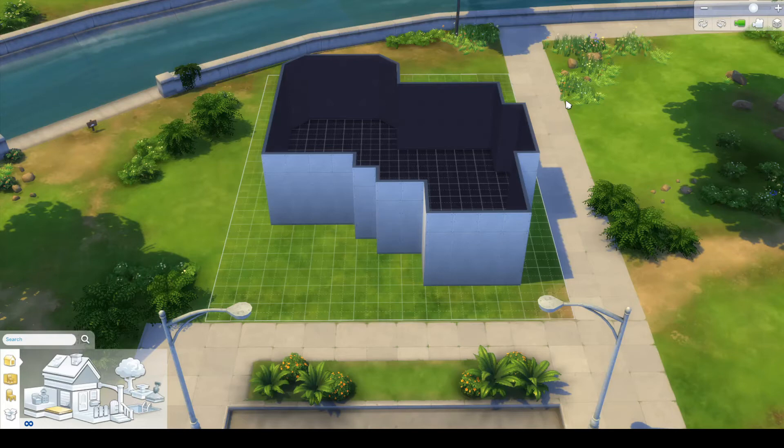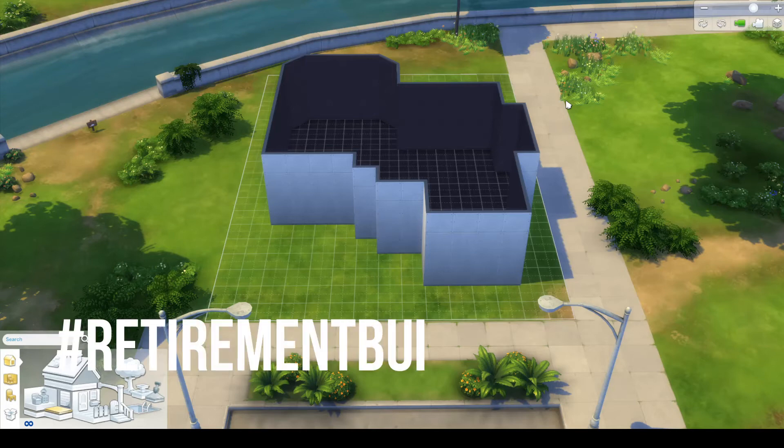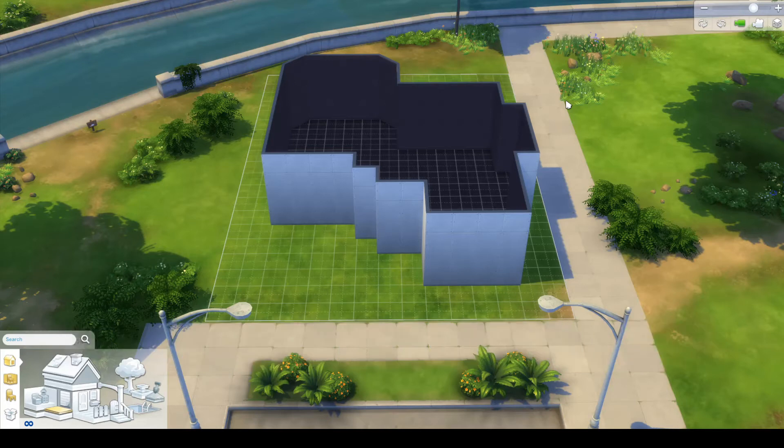That expansion pack can include the new Eco Lifestyle pack or any of the other existing expansion packs. You can also use build cheats such as the debug menu and bb.moveobjects, but please make that known in your description when you upload. Please use the hashtag retirement build challenge — it's on screen now and will also be in the description below.